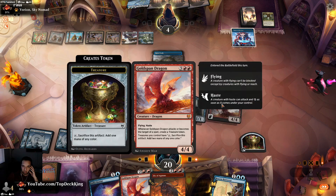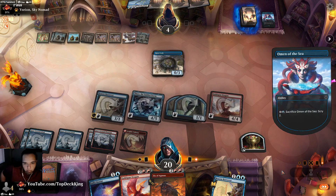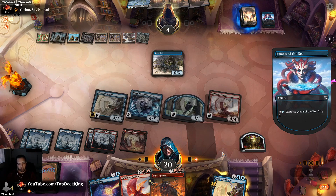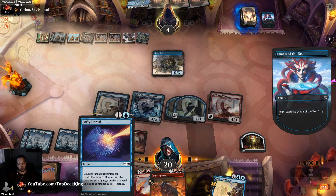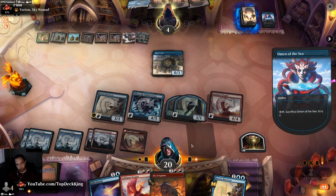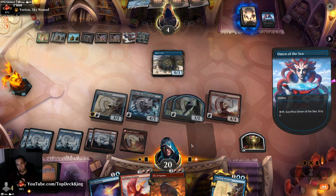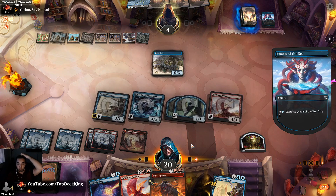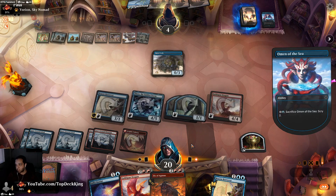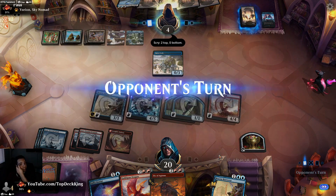We might just win off the back of Goldspan Dragon. He sacked the Omen so now Yorion is not blinking anything — that's good. Paul, if you end up watching this match, let me know what the Crab is for. There's an Extinction Event — that has to be it. He left two to the top. Has Shark — that's fine, that does not stop us from killing him.